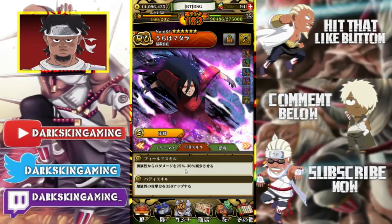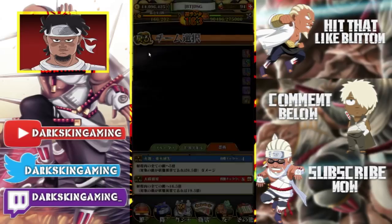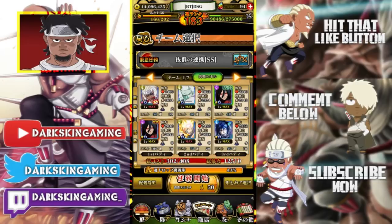That 25 to 30 percent damage reduction goes up to 50 to 60 percent whenever you're doing the mission — I'll show you when we get in. The multiplier is 5 and 6.5 times attack, 16.5 and 19.5 times attack, and all of that goes much higher in the mission. You see that red box around my Madara? That's what that is.